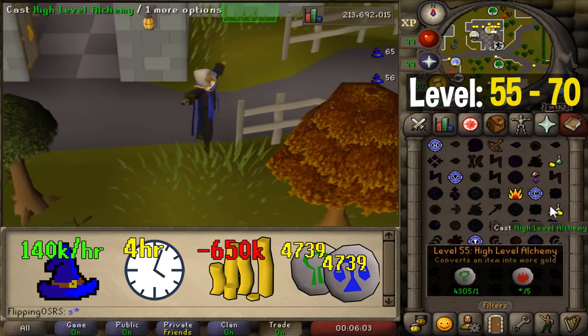Starting at level 70 you unlock one of the best methods in the game: ice bursting. It's so good and fairly cost effective that I'd recommend doing it all the way to 99. There are two main training locations: the Monkey Madness 1 tunnels, requiring Monkey Madness 1 to be at least partially completed, and the best location in the Monkey Madness 2 tunnels, unlocked after at least partially completing Monkey Madness 2.